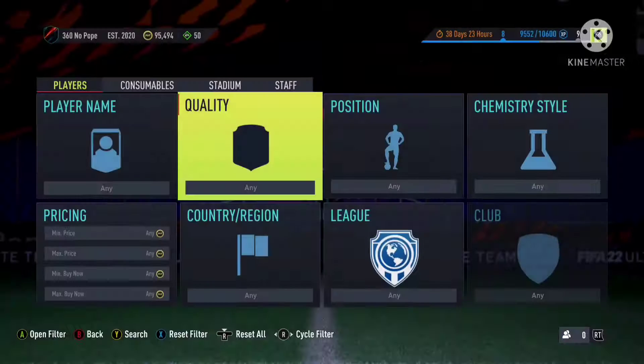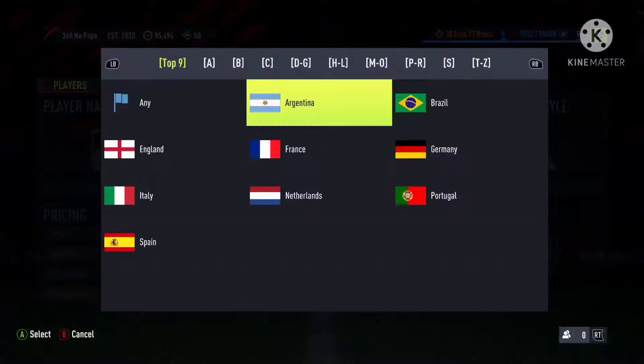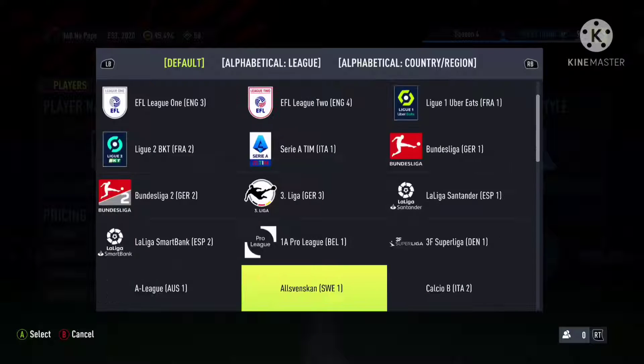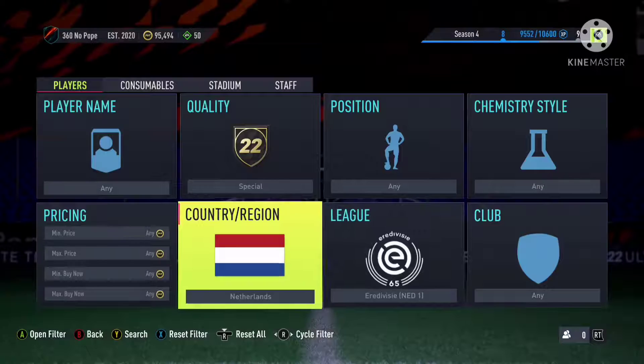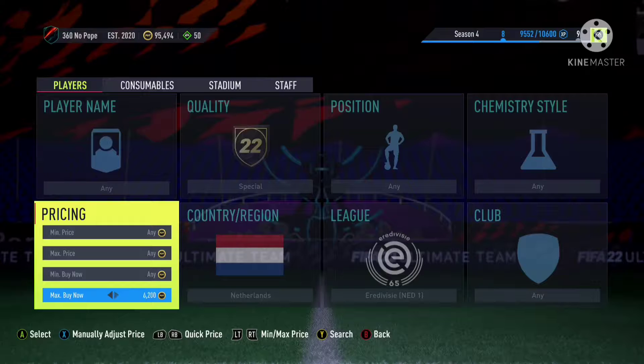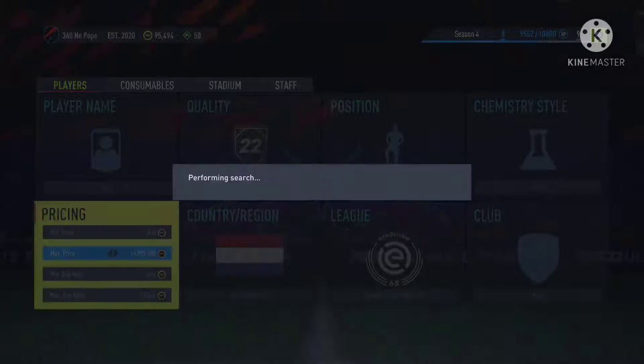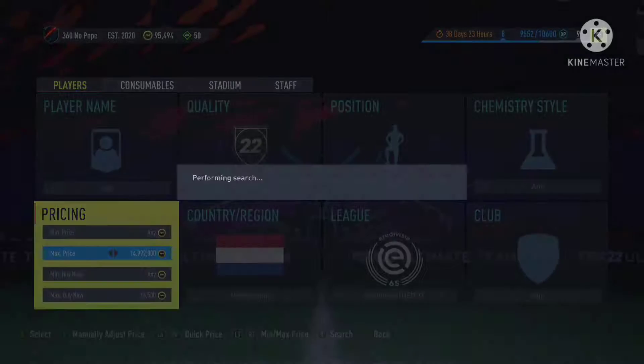The first filter we're going to be looking at: quality needs to be Special, nationality needs to be Dutch — so Netherlands — and the league, you need to make sure you select every division. The main players popping up in this filter are going to be the likes of Jackbo, and there's also going to be some nice ones. You can start sniping these quickly at around 60k.